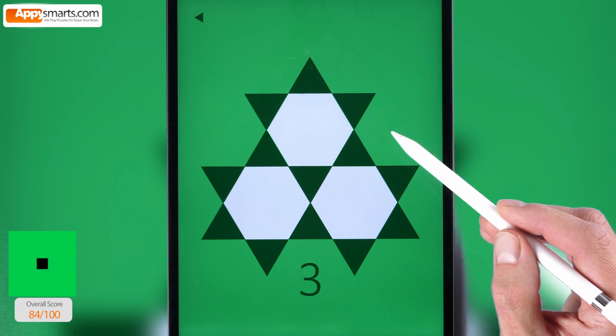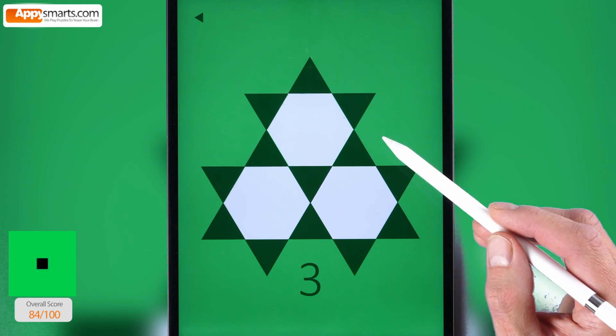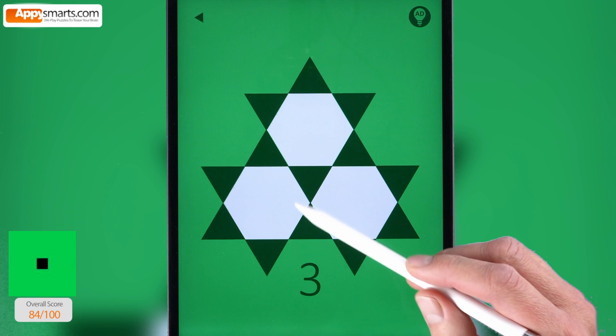Number 3. How to solve this one. Tap the middle part of each flower to close it and change its color to green.